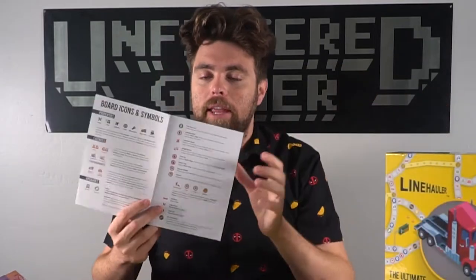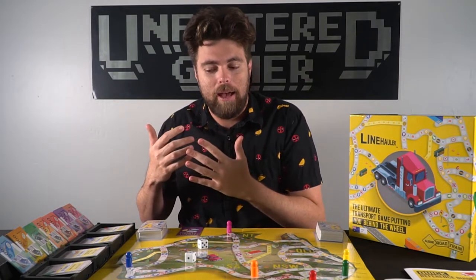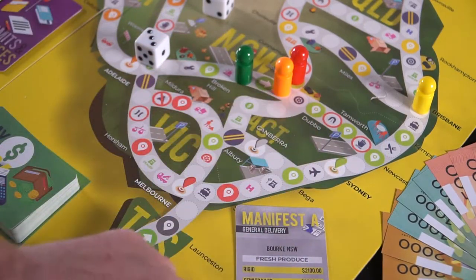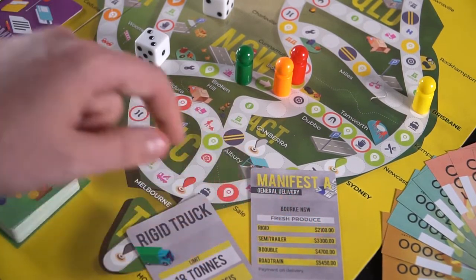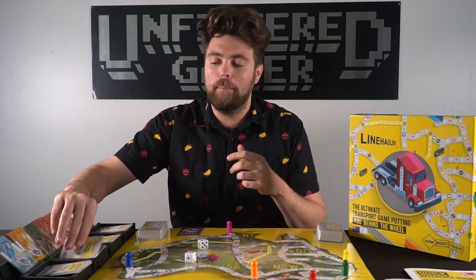There are a ton of different spaces on the board — a full booklet in the rules illustrates what all of them do. After collecting your manifest card and moving to the delivery location, you gather currency based on the type of vehicle you have, then draw a new manifest card. In the base game you can choose either A or B manifests — A cards are easier with less reward, B cards are more challenging but give more money. After completing two manifests, try to land on an upgrade space to pay currency and upgrade your truck.